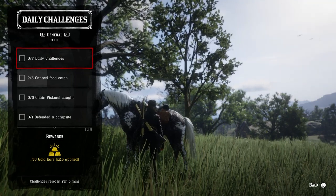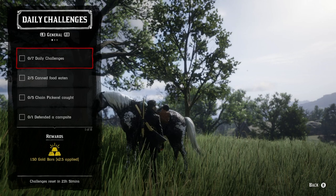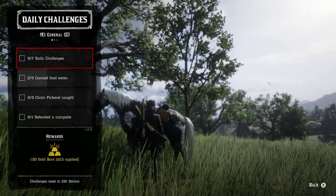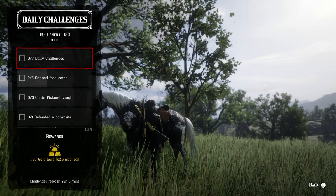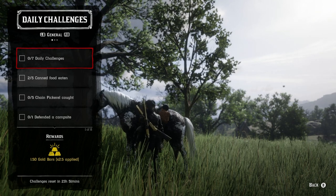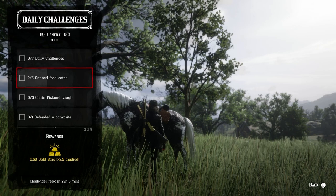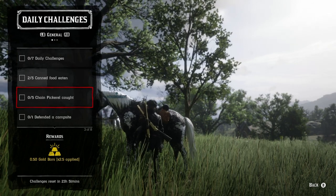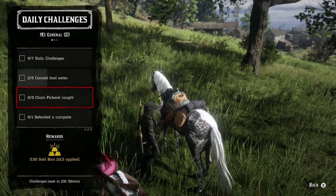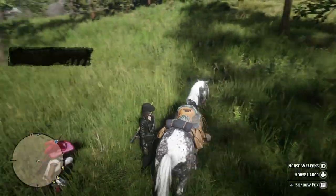For the five chain pickerel challenge, the best bait is corn, but cheese works as well — any food bait will be fine. You can also use a special spinner. I was catching chain pickerel left and right using cheese bait while specifically trying to catch rock bass. Any river will work just fine for this challenge.